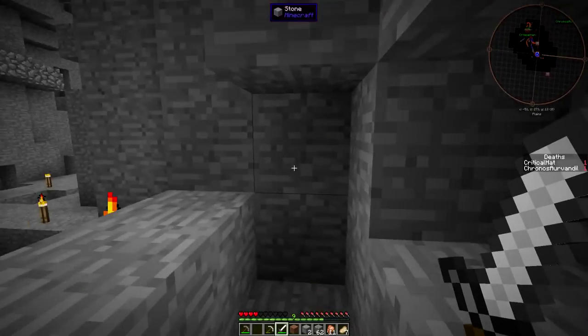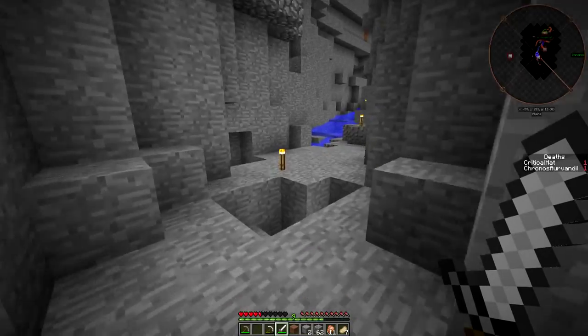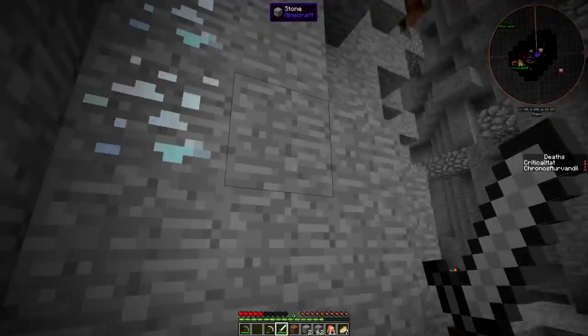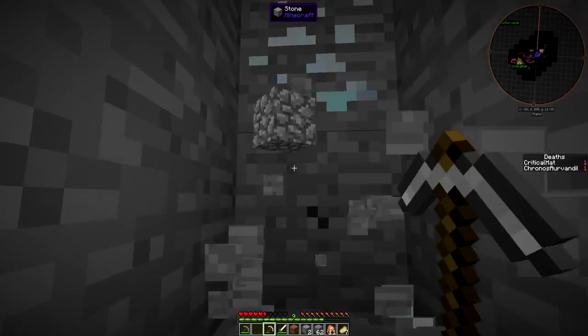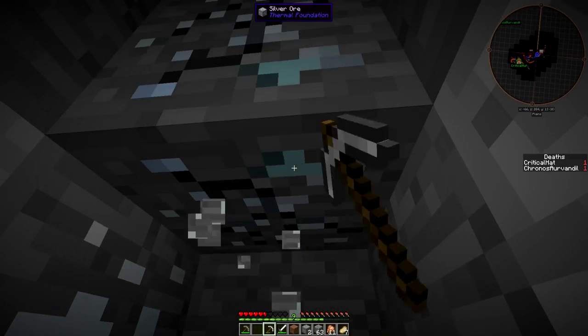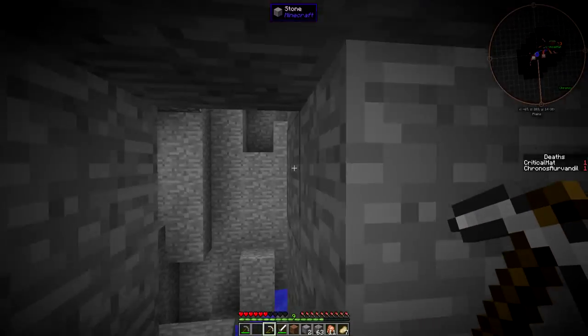Yeah, it looks like it's bones. You mean a squid skeleton? It's white. It's not a... there's no skeleton because they don't have skeletons. You know what? This is Minecraft. Go back and drop all my ore off and enjoy exploring in the overworld. I've got a lot of ore.